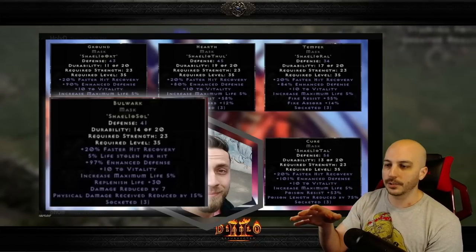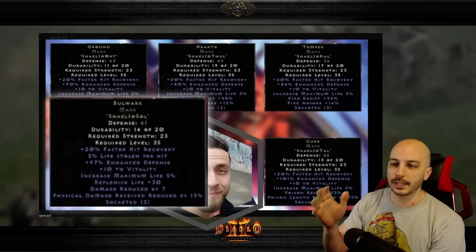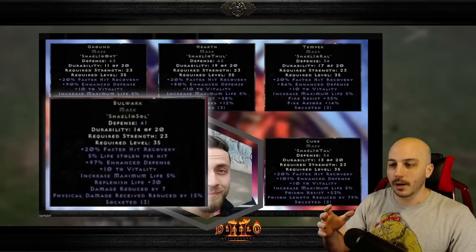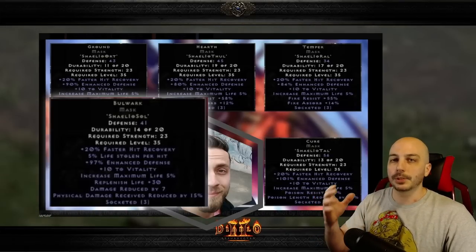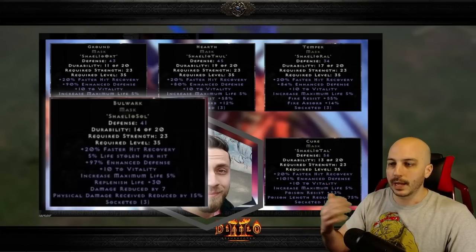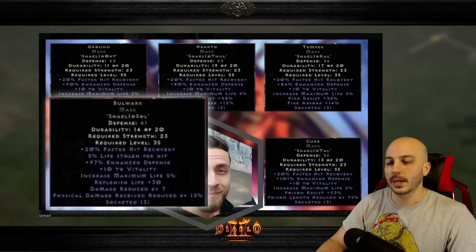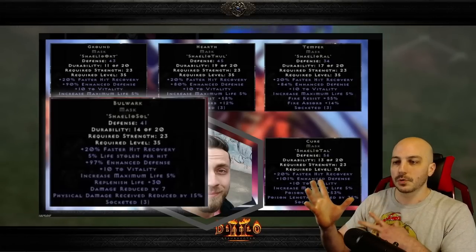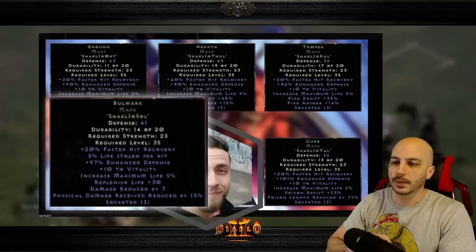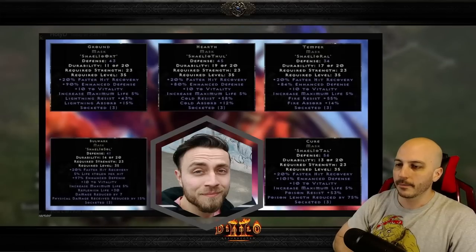The damage reduced and physical damage reduced percentage helps counteract what the physical sunder charm does. Getting that damage reduction and life leech on your Act 2 mercenary specifically is useful — get some resistance on your armor and this becomes a solid budget option if you can't find a Tal Rasha's mask quickly. Even on a playthrough, getting an Io rune from Nightmare Countess gives you damage reduced and life leech for your mercenary. Also consider a fury druid with a skilled druid pelt — the class-specific applications make this the most useful of the bunch.